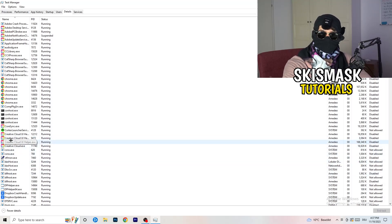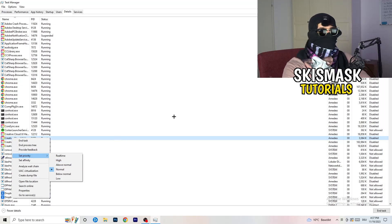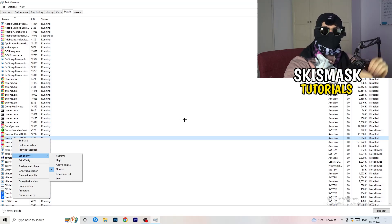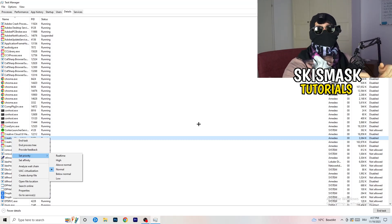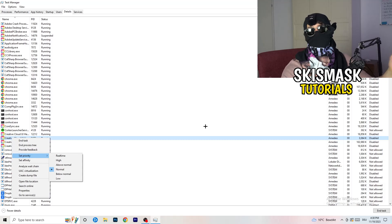Right-click your game process, go to 'Set Priority', and set it to 'Above Normal' or 'High'. This tells your PC how prioritized your game will be, so all your PC's performance goes into that game. Do the same for your launcher process. Whether Above Normal or High works better depends on your PC, so check which one gives you better results. This will probably fix your black screening issue.